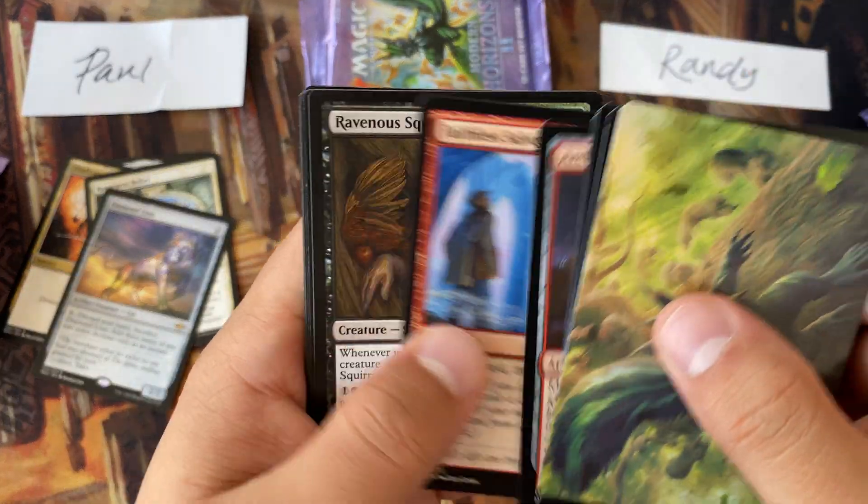We'll take it — Scalding Tarn and Verdant Catacombs. Randy, I think this is going to be tough — two fetches to none. Dragon's Rage Channeler — ding ding ding — as well as an Esper Sentinel. Not a bad response at all. Randy's last pack: Prismatic Ending, that's a couple bucks. And a Thrasta and a foil Profane Tutor retro foil. Not a bad pack — but did not have a fetchland.